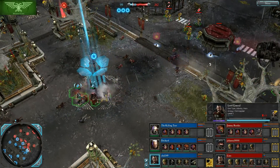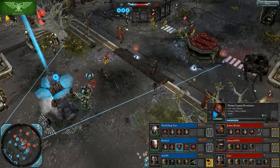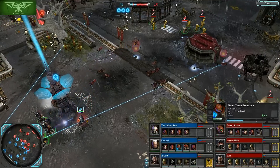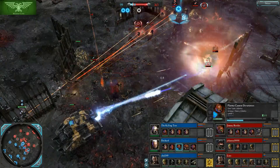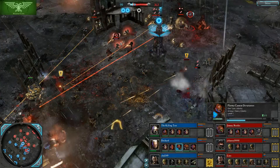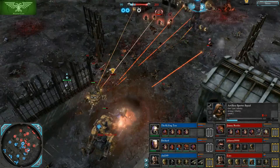A Plasma Cannon Devastator is trying to take shots on the Bunker but its shot hit a Lamp Pole or Banner Pole — those shots are missing terrain. Back over here the Imperial Guard engagement is where it's at. Artillery Spotters just barely get out at one hit point, and the Artillery Spotters also get out. We've seen a lot of really close calls. Guardsmen at 20 hit points — another close call.